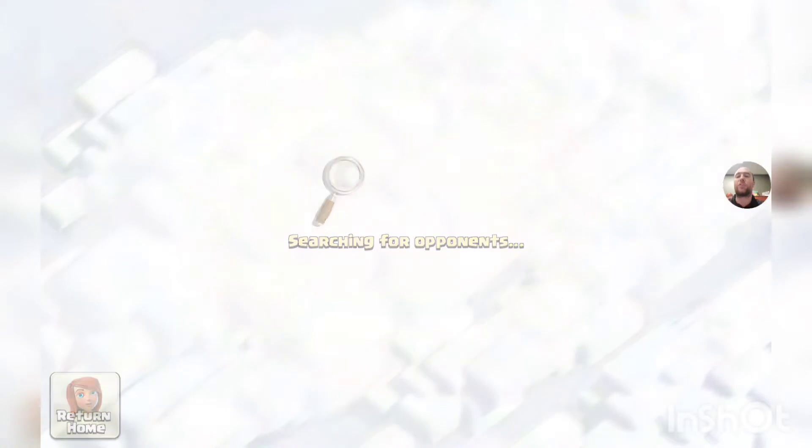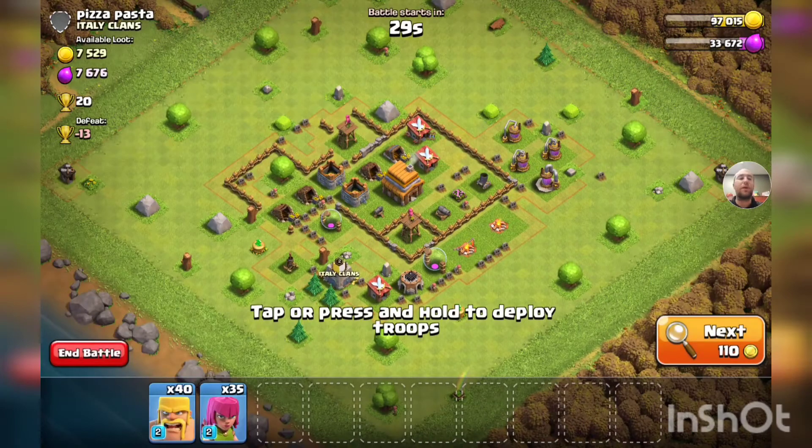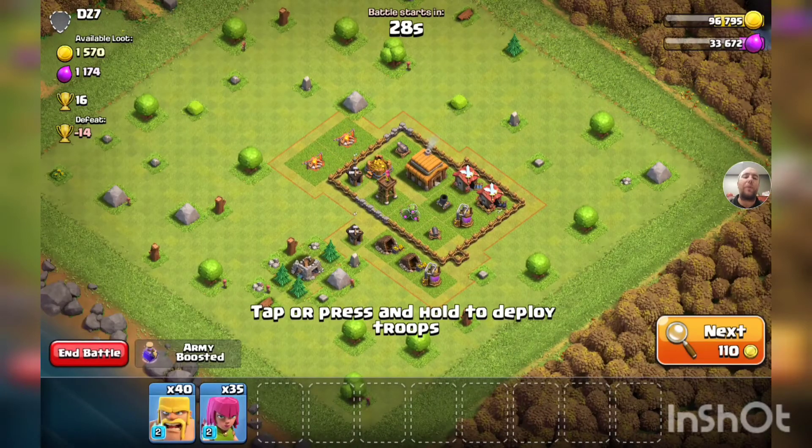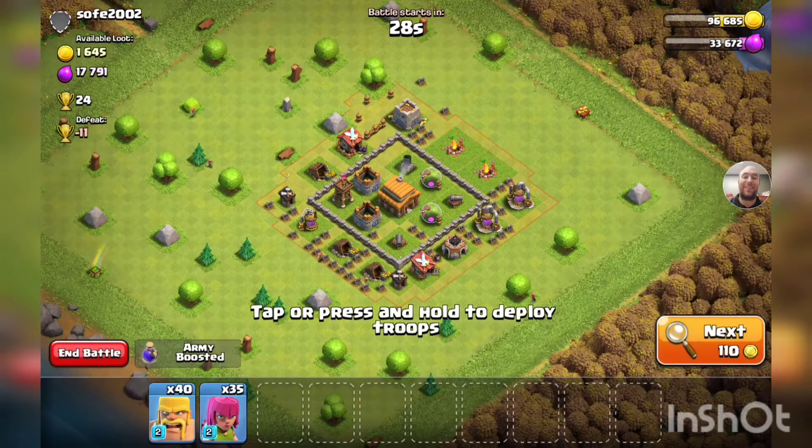Two more stars and we get another 4x star bonus — that is incredible. So we're going to find something that has some loot, but really we don't need a ton because we're going to get a huge star bonus as long as we get two stars. That's going to be the main focus. And our army's not massive. Why is it telling me I have bad internet? I don't have bad internet — oh whatever.